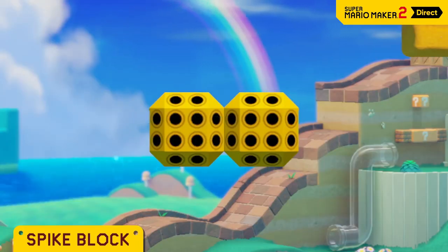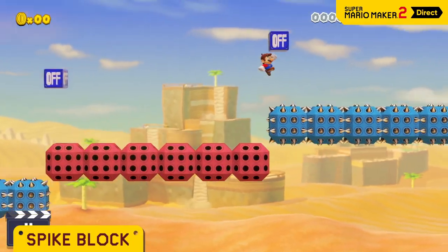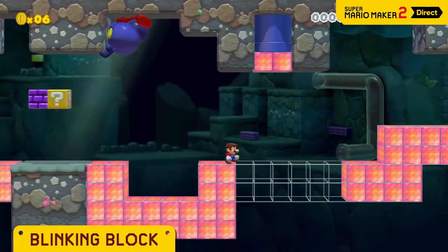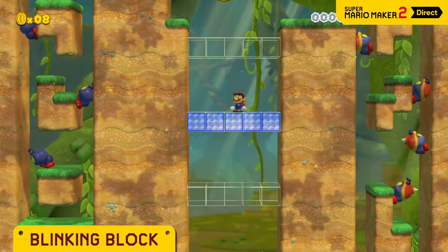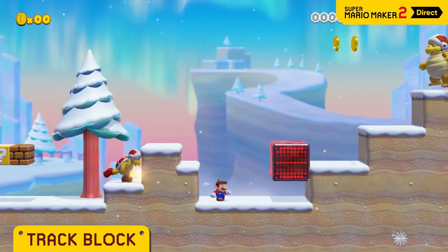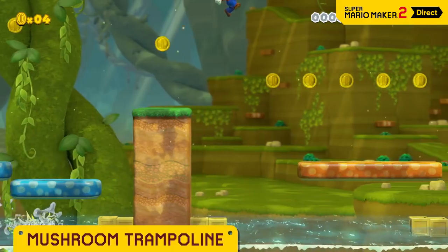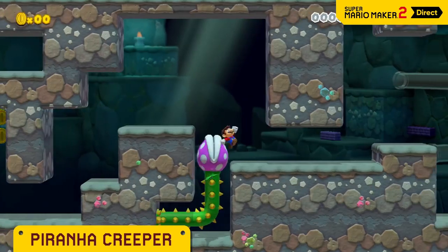Better not touch the spike block. You could combine it with the on-off switch to set traps like this one too. The exclamation mark block extends when hit — ground pound to expand it faster. Blinking blocks phase in and out, so make sure to carefully time those jumps. The track block will follow any path you draw. The blue one won't move until you step on it. The mushroom trampoline yields a satisfying bounce. The piranha creeper will extend wherever you draw.